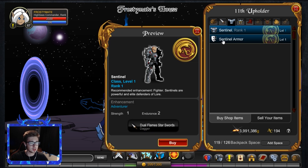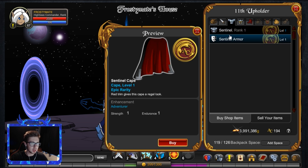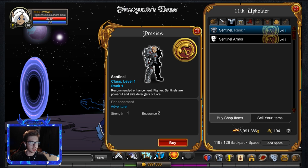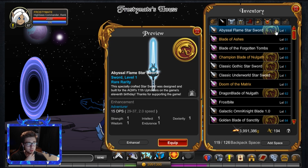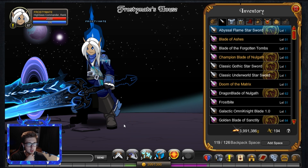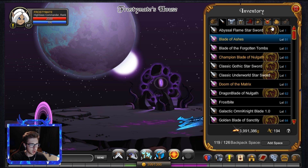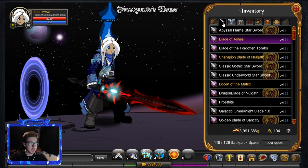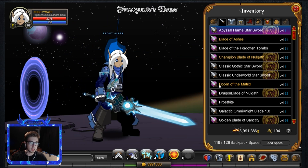You also get the Sentinel Class, Sentinel Armor, Sentinel Helmet, and Sentinel Cape. I don't even know what the Sentinel Class is like — it says recommended enhancement is Fighter, which is quite interesting. I never really used it. Let's have a look at these weapons. It's just taking very long to equip. I do wonder if I've been disconnected — I haven't, it's just slow. I've just reloaded — okay, now it's working. Bit of a weird bug there.